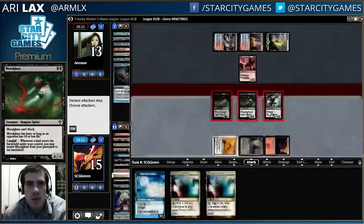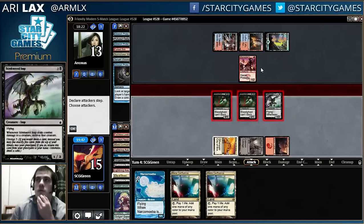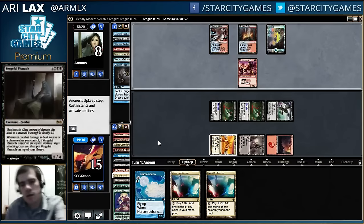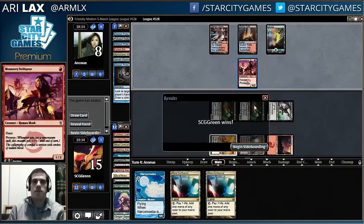Attack with everything. Let's do some math — Mutagenic Growth is three, I'm at fifteen so that's four, then ten. My opponent would have to have some really absurd combination of things for me to die next turn, so they can't really attack. I was counting Temur Battle Rage math — Mutagenic Growth plus three to make this a four, Battle Rage is five power, so ten damage.